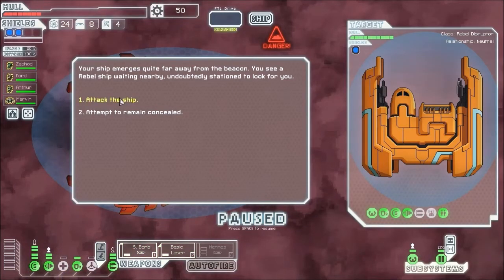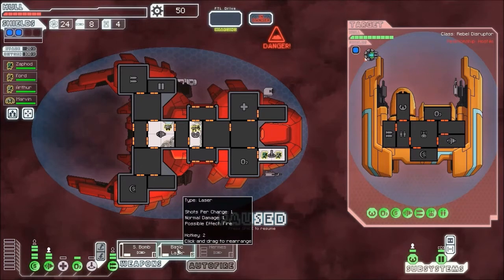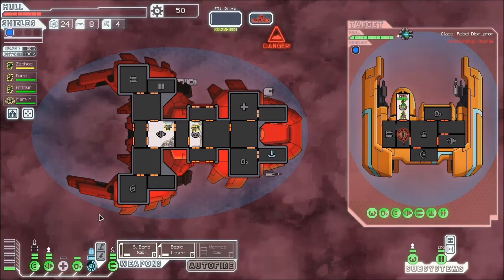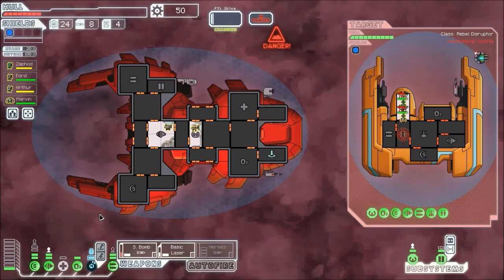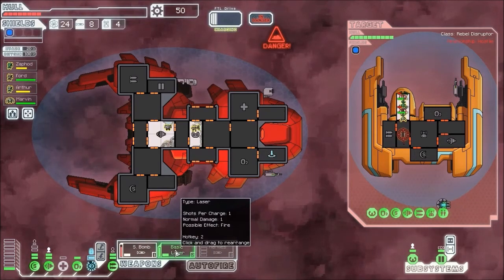Oh no, there we go. Station to look for us, eh? He's got a clone bay, and an anti-drone. It doesn't really matter to us much. So we'll get our borders in there. Now you can see he can only fire one laser round at me, so I might as well charge my basic laser and power down that second layer of shields, because I'm not going to need it. And hope he hasn't got an anti-personnel drone like every ship in the first sector had. Come on, small bomb, let's get busy.